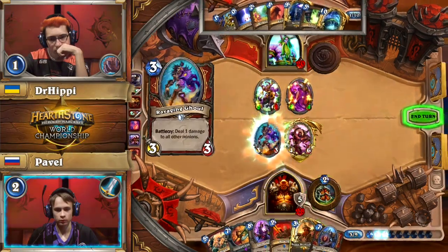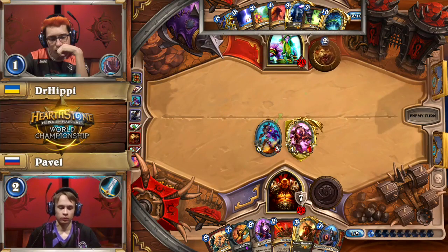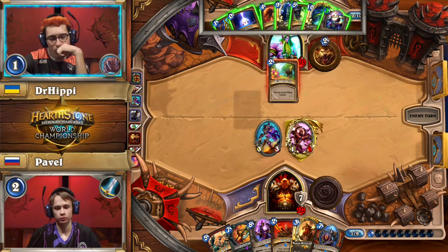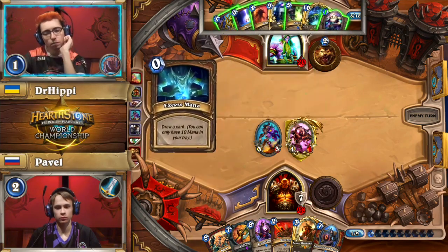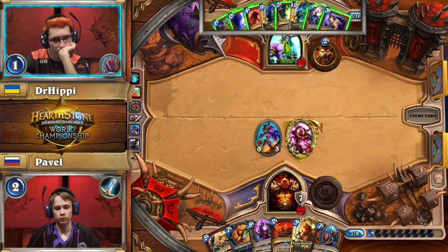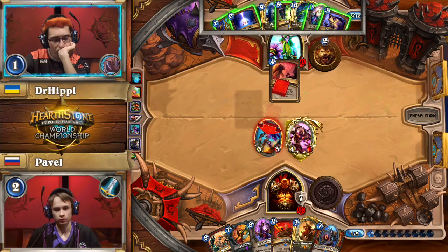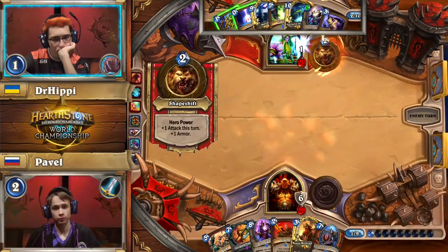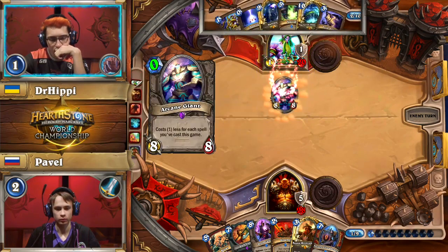The Ancient Shieldbearer is the draw for Pavel, and he already has Bran Bronzebeard in hand. Dr. Hippie has picked up an Arcane Giant — a big threat he can use. There are two ways to look at Yogg-Saron: play it as another big threat to reduce the risk of discarding your hand or fatiguing yourself, or play it very late as a last-ditch win condition. Yogg's a lot worse in the latter case nowadays, because if there's nothing on board, you can just Yogg and purify yourself. We did see a Yogg-Saron purified in the group stages.